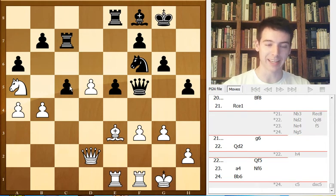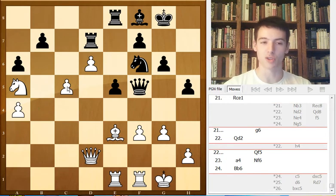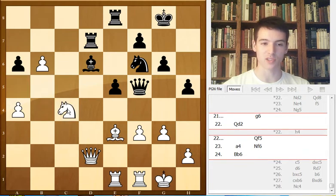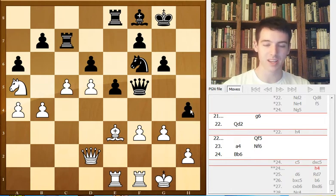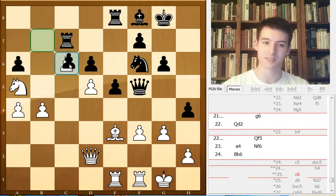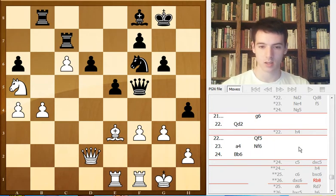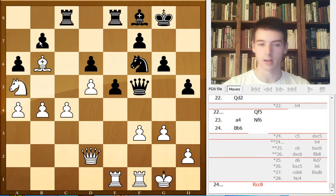If Black takes on c5, the idea is Nd6, Rd7, Bxd5. If white keeps the pawns, his position would be clearly superior, though Black can break open the pawn chain. Nevertheless, the white position should be slightly preferable. Black also has the option of h4, getting pretty sharp. White could play c6 — it's a really unclear position. Rb8, really unclear. But white should have played this. Rc8 — the pawn on b7 cannot really be taken because the pawn on c4 is also hanging.